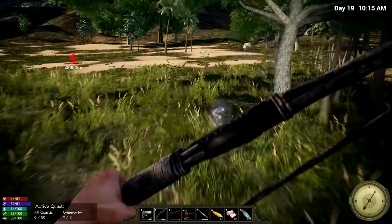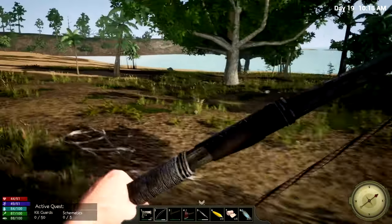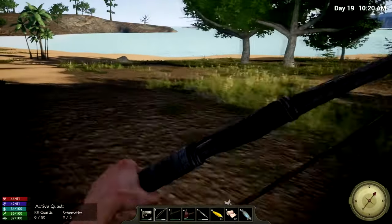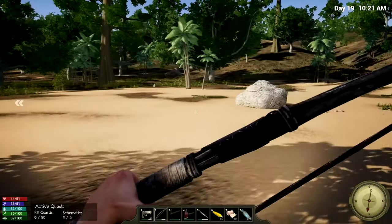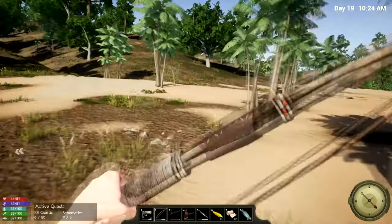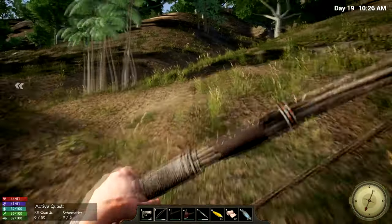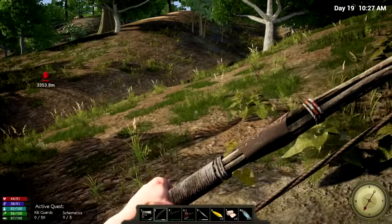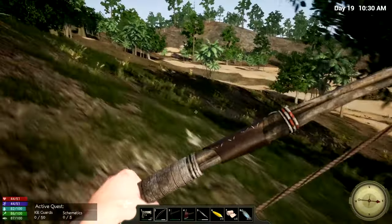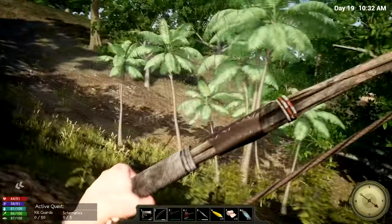I still have like 1700 or something gold now, but unfortunately I haven't had any luck getting the other sniper parts. It keeps giving me shotgun stuff and AK-47, which I don't want. I just want the sniper rifle. Even if that was not what they recommended for taking out guards here, that would be my first choice. Like if you would see me play 7 Days to Die, I would be using a bow like 99% of the time.